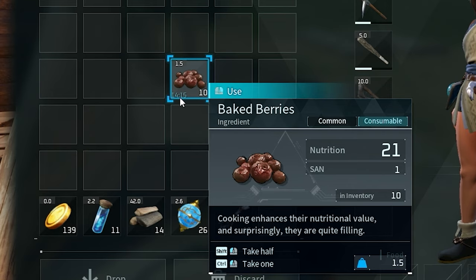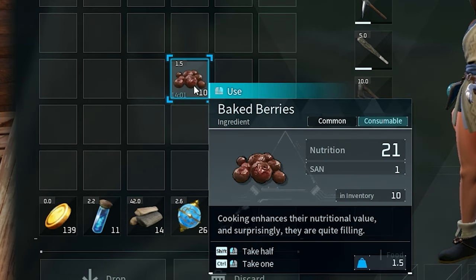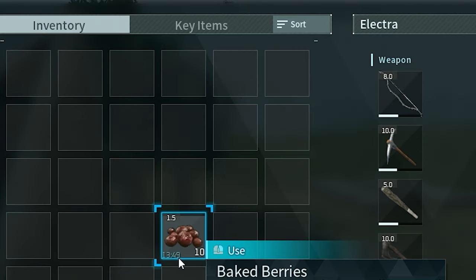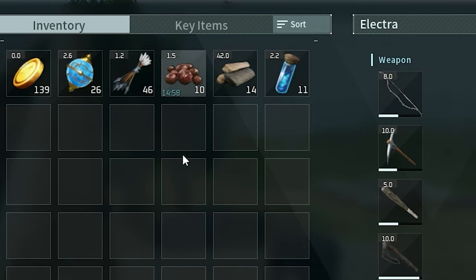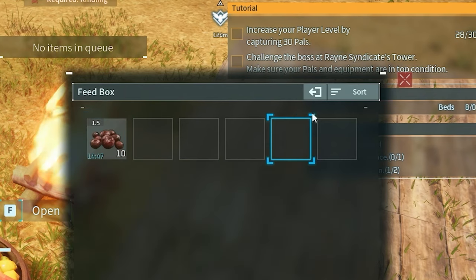If you don't know already, food will go bad in your inventory — there's a timer running on it. Once the timer is up, it doesn't mean the entire stack goes bad, just the one on top spoils, so it goes from 10 to 9. If your timer is about to run out but you don't need to eat it, just click the sort button at the top and the timer will reset. This also works in your feed box.